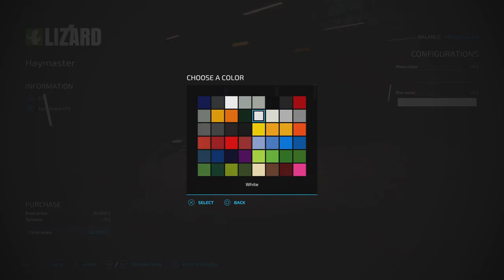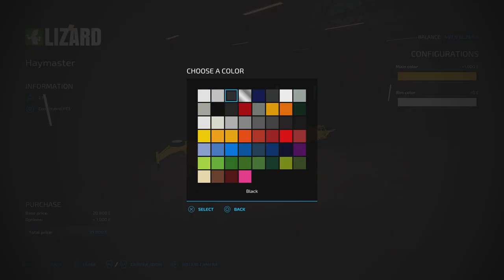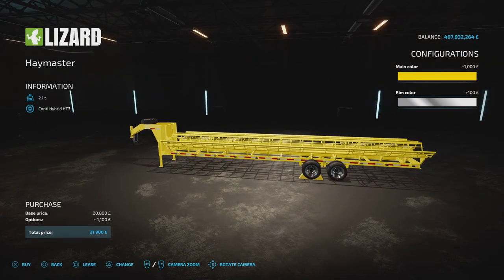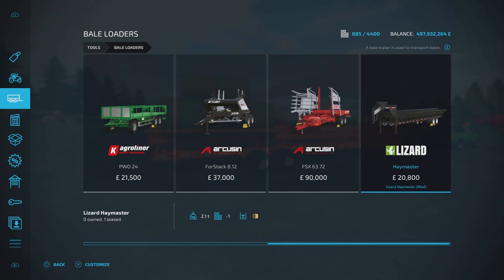You can change the main colour to anything on the palette, and rim colour: white, silver, black, chrome, and other options. I always tend to go for metallics or black for hubs. This is not an auto load trailer - it's manual load. You can come in from the sides or push bales on from the back and slide them on.